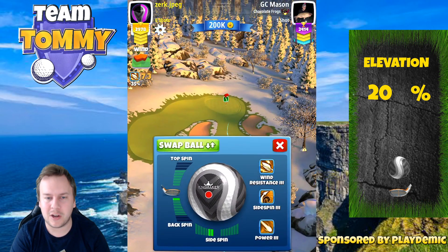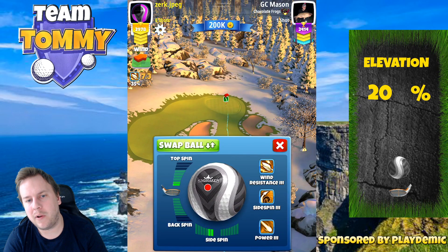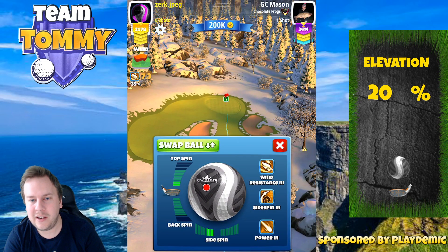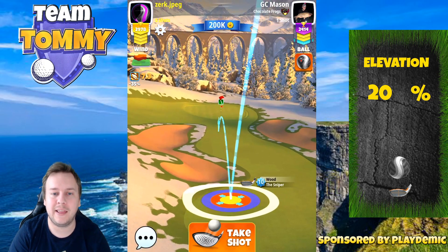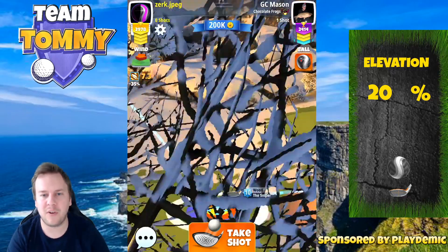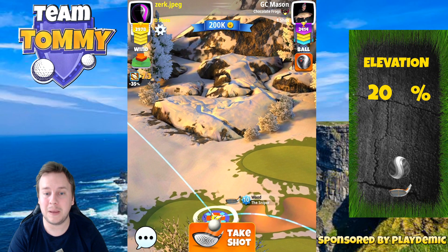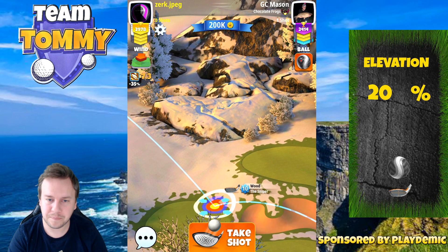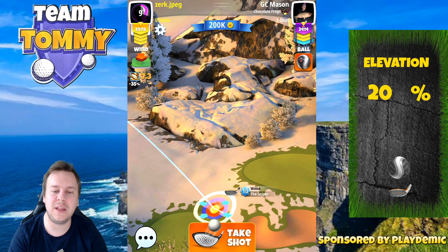Hole number four is going to be a very difficult par three. There is a rough bump on the top left side of the fairway. If we have wind like this, we're going to adjust from a lower to a higher point, which is going to be difficult. I'm using a little topspin and also a little side spin to the left — the spin depends on what type of wind you're going to have. I adjust max plus 20.